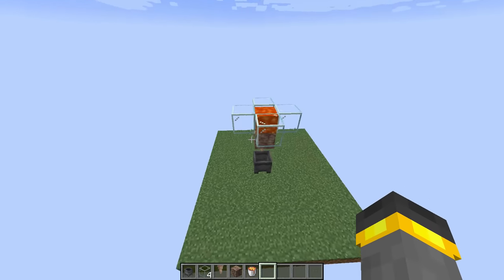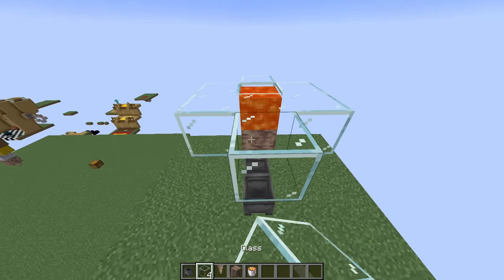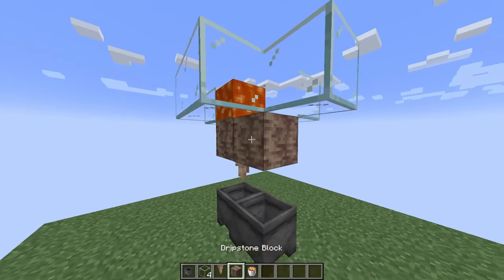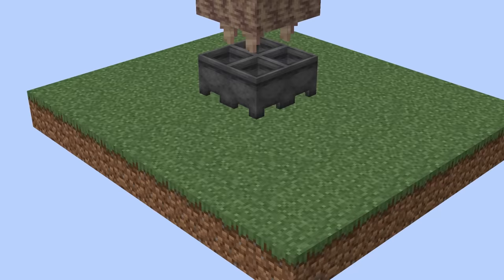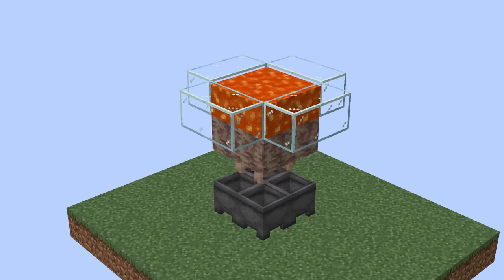I'll be the first to say that that's not exactly great rates, but what you could do to make it better is easily expand this thing. It's so cheap after all. Basically just replicate what you just did, tile this beauty over a couple times, and eventually you'll have more buckets of lava than you could ever need.